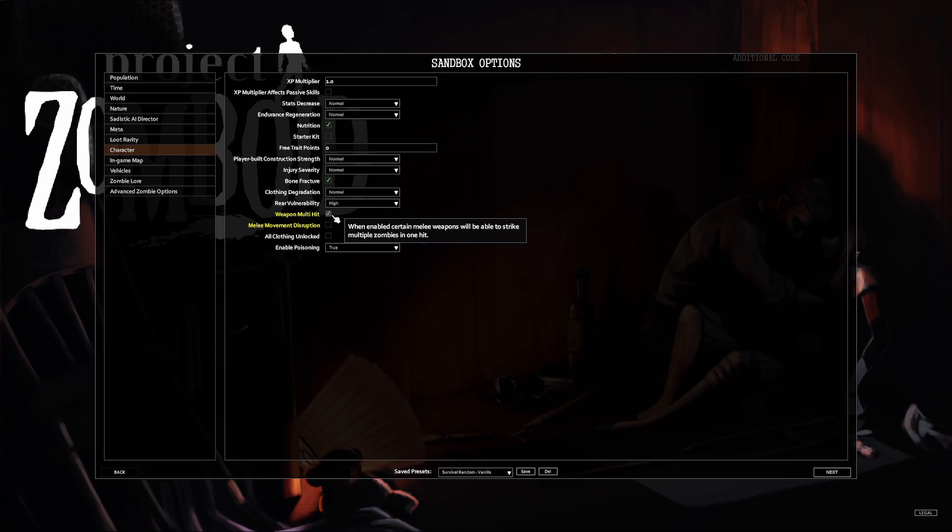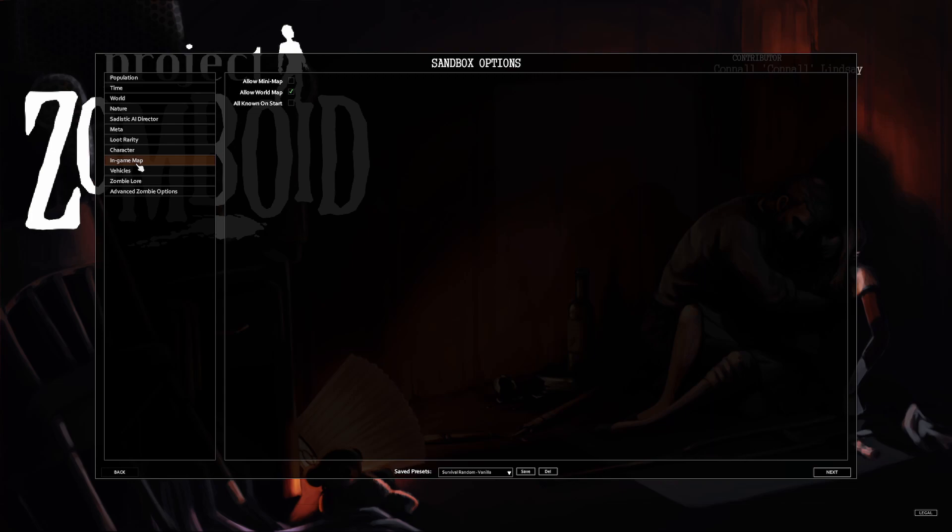The only character settings I've changed are weapon multi-hit and movement disruption. I think multi-hit being checked and movement disruption unchecked should be the default. If you're going for realism — which this game tries to be — you can keep moving while swinging a weapon in real life, and a follow-through could potentially hit multiple zombies, so logically these settings make more sense.